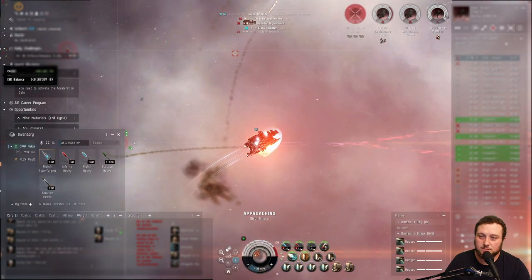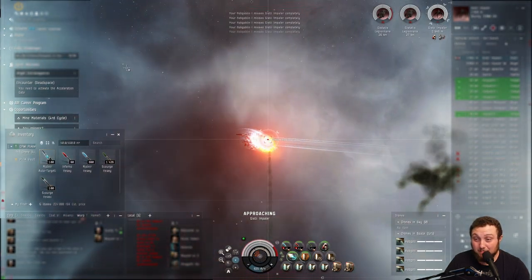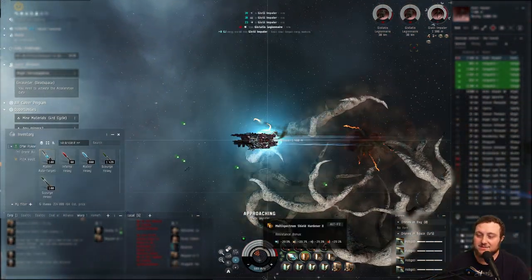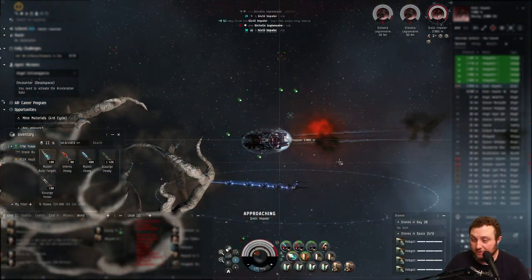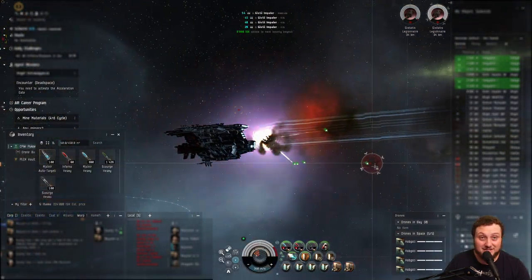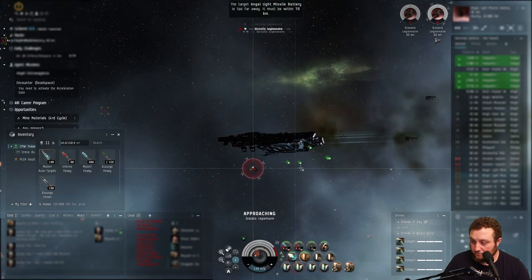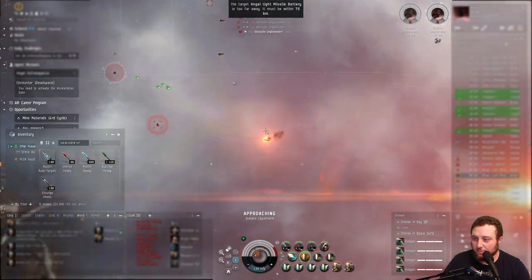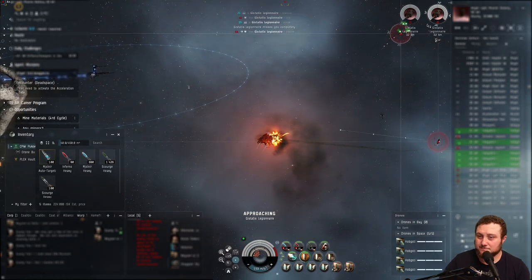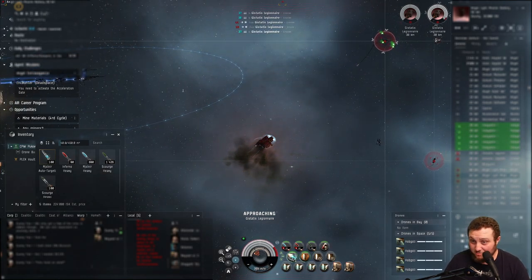My drones — 894k! That's the thing with level three missions: if you get bounties, bounties are the bread and butter. I forgot to turn off my micro warp drive. The bounties are pretty much the main income from these missions — missions alone don't pay much. Wait, was I not supposed to jump through that gate already?